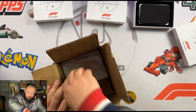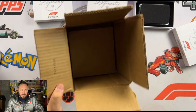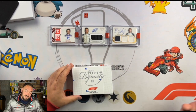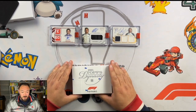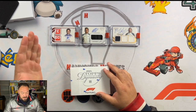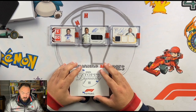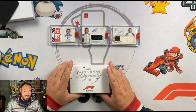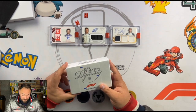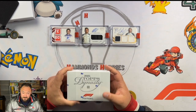We have the last box from this case. So far from the hits we've had, one of them has already been sent off and delivered to the person that won it on a box break — that was Toto Wolff. We've also had Lando Norris, one of five; George Russell, which is a one of ten; and Nicholas Latifi, the gold one of one. What's in this last box? I have no idea.